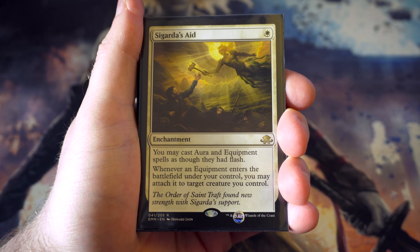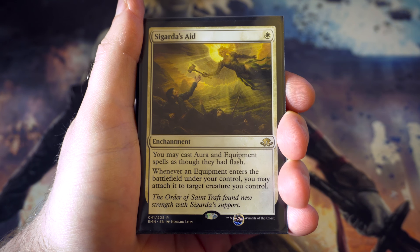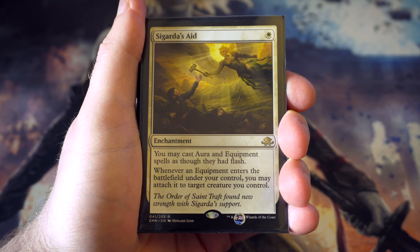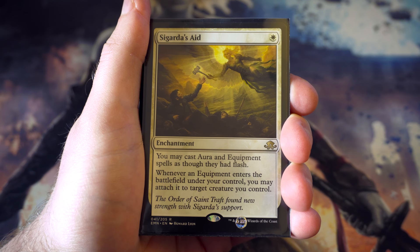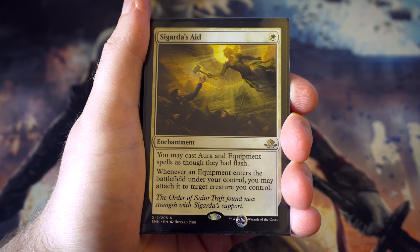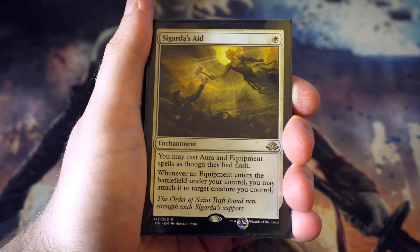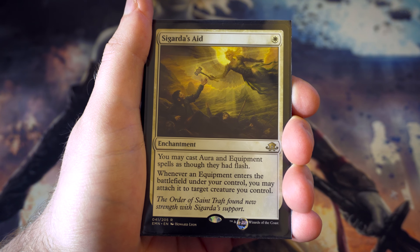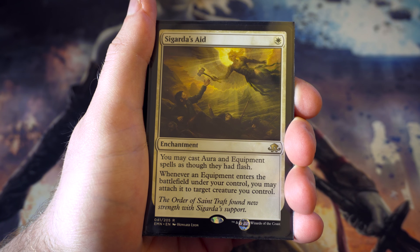On to the enchantments: Sigarda's Aid - for one, you can cast aura and enchantment spells as if they had flash, and whenever equipment enters the battlefield under your control you attach it to a creature you control. There are a few equipment in the cube and could definitely be more, but there are plenty of enchantments as well which might be useful to have with flash. I think it's a decent card for my cube.